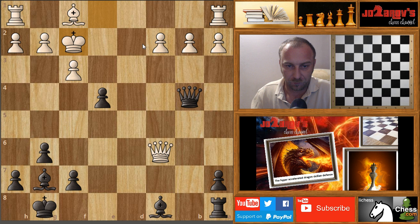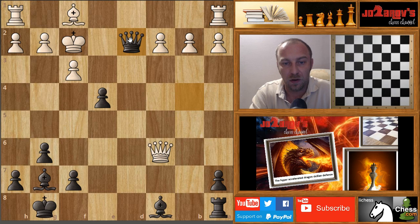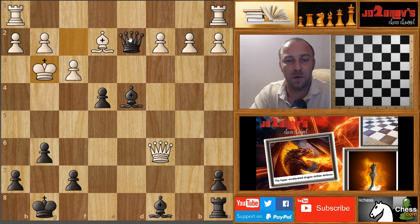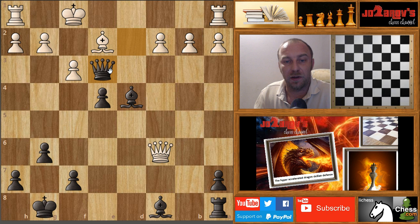After queen on b4, my opponent played king on f2, and I played queen on d2. My opponent put the bishop on e2, and now I have the simple idea of creating checkmate on dark squares — bishop on d4. My opponent played king on g3, and here it was checkmate in one.